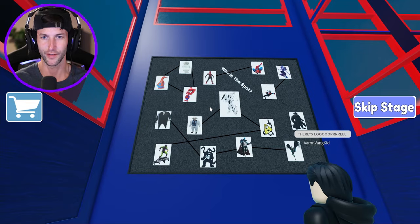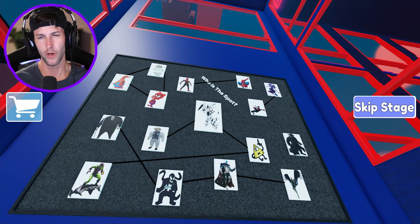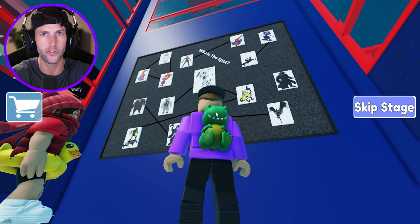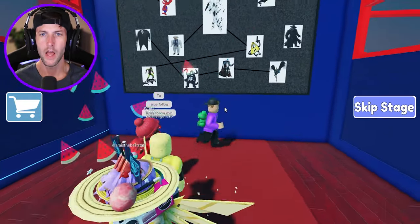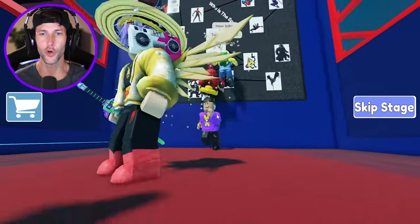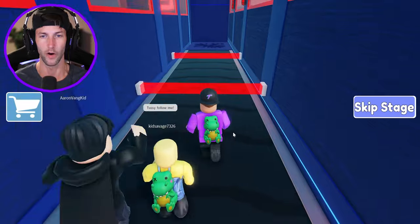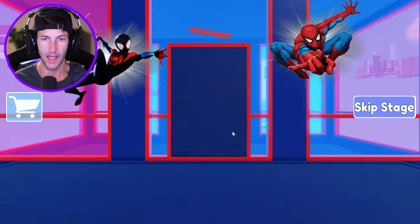Guys, look at this — it's like a map of all the villains. Who is the Spot? Oh, the Spot from Spider-Man! Is that who we just saw outside? It's this dude with the spot costume — he kind of looks like a Dalmatian. I forgot about the Spot. Maybe he's like the main villain here in this story. We are in Spider-Man's hangout right now.